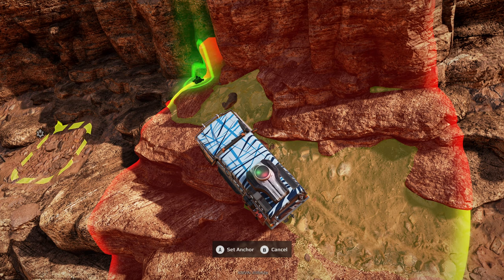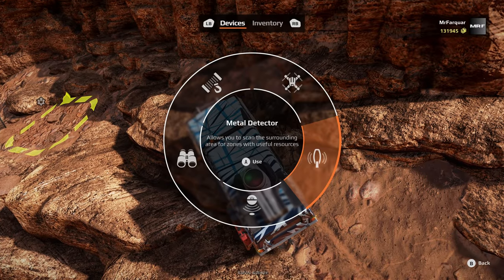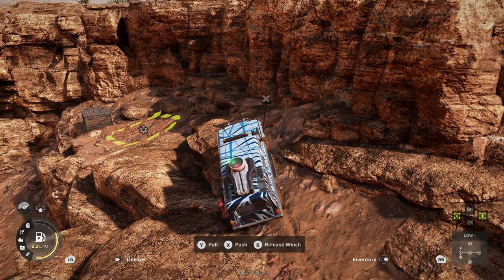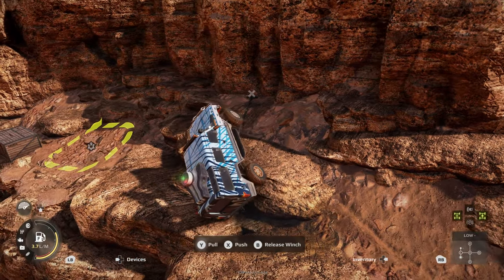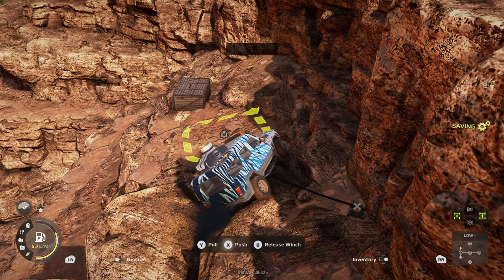We can sneak one in — perfect. Winch. If we winch the side of the truck, we can sort of pull ourselves across. Allow it to roll out a bit.